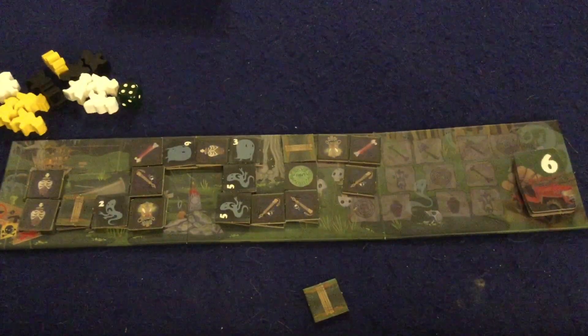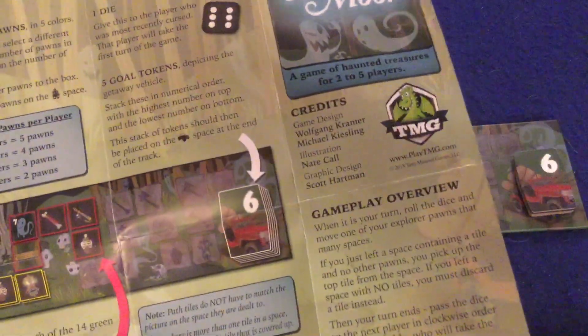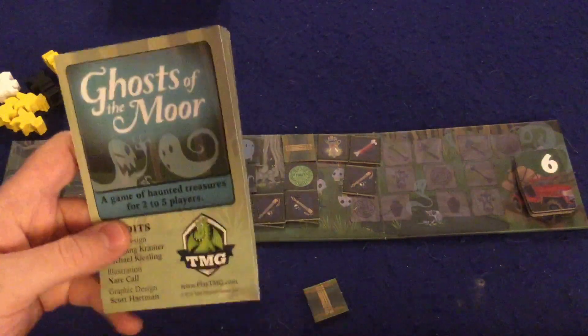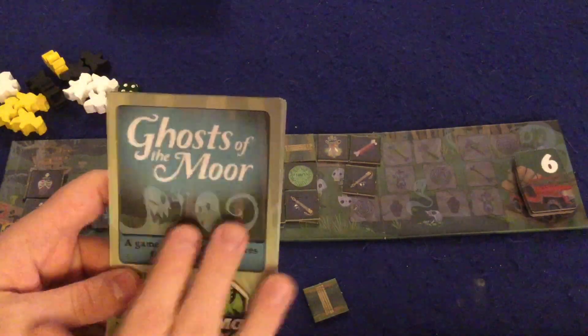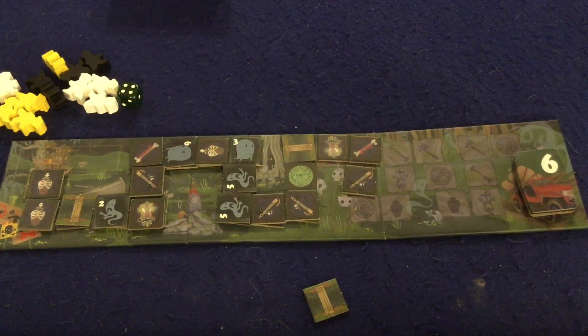Let's take a look at what you get inside Ghosts of the Moor. First and foremost, there's a handy rule book — it's essentially one giant double-sided page, full color with illustrations and big examples. It's a very well-done rule booklet that should have you up and running in no time. I had no lingering questions whatsoever, and I don't think you'd need to revisit it more than once or twice. Big thumbs up on the rule booklet.